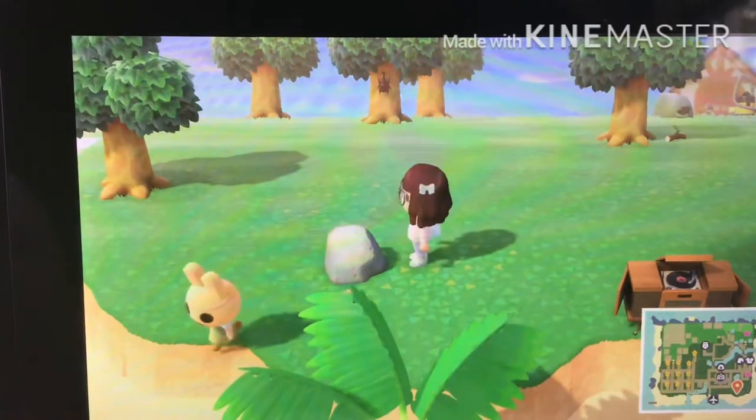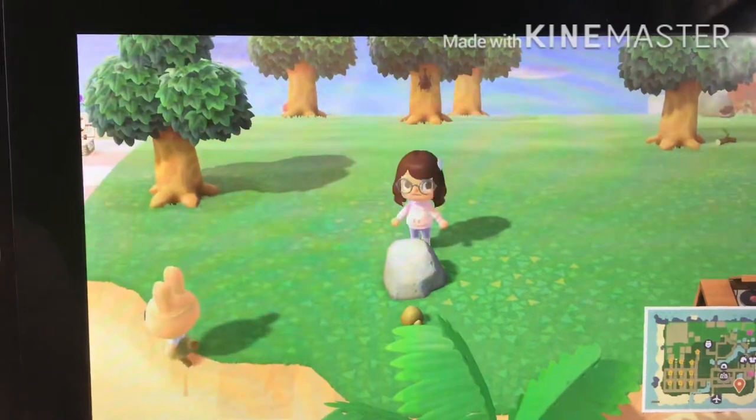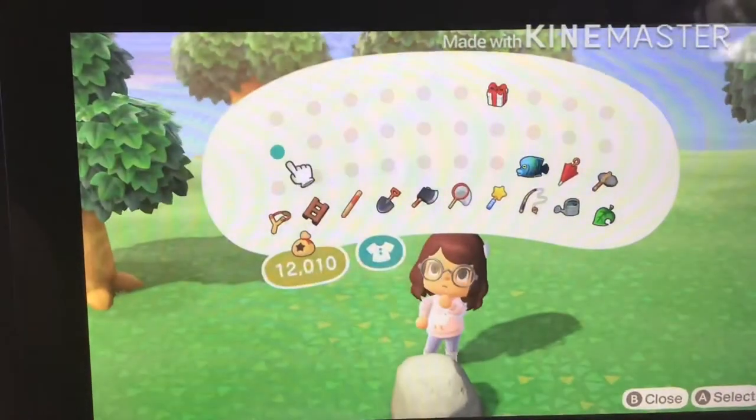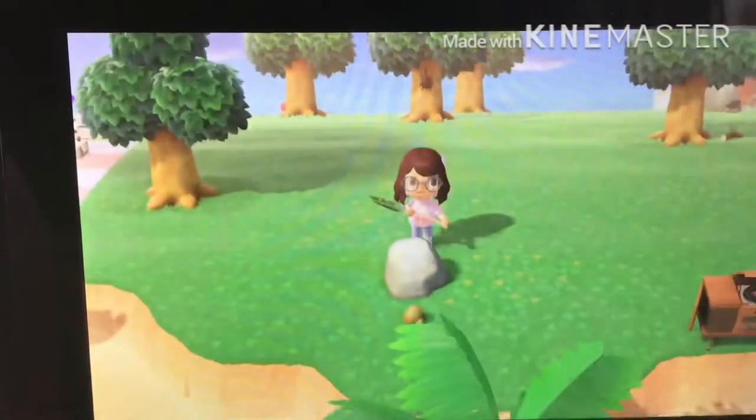You have 5 rocks on your island every single day. Even if you break them they do come back. And every day, one of those rocks is guaranteed to be a money rock. So you can go through all your rocks to find which one is the money rock.